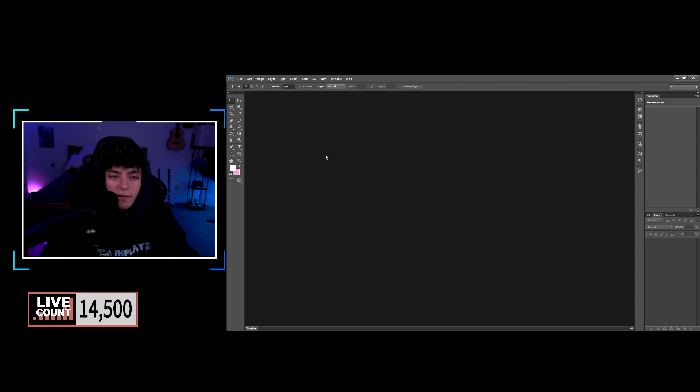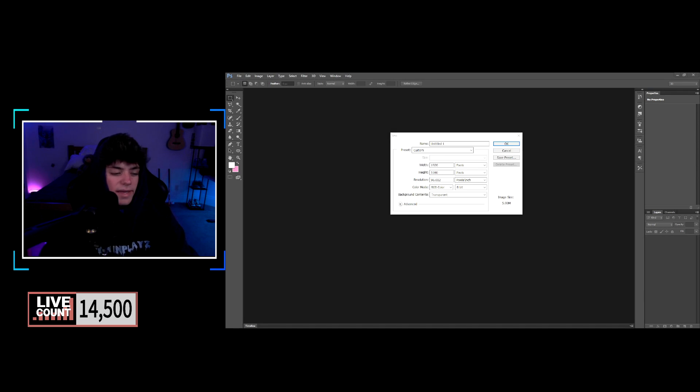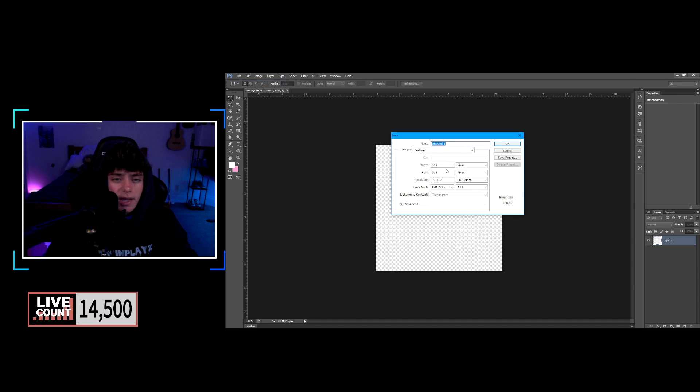Go to File, then New. You're going to type in the width and height. First, do 512 by 512 — call this 'icon.' Then go to 1920 by 1080 and call this 'thumbnail.' Make sure the background is set to transparent.